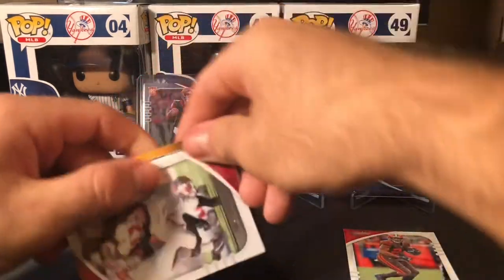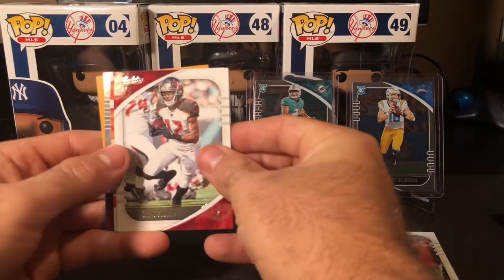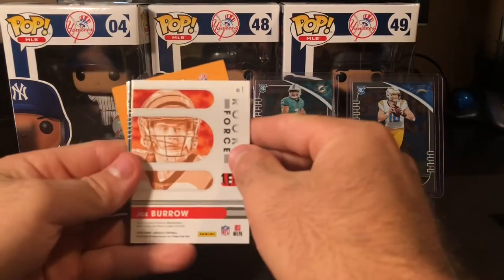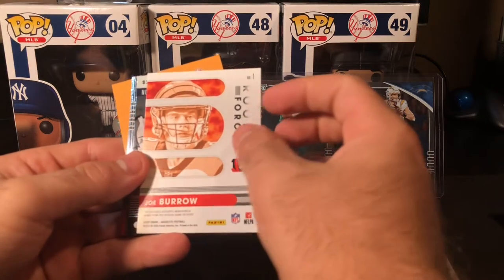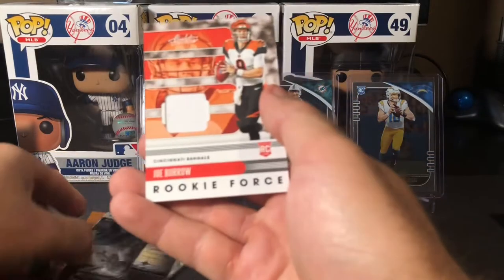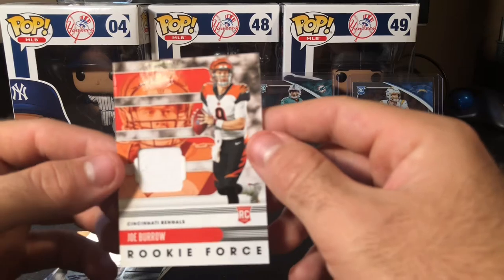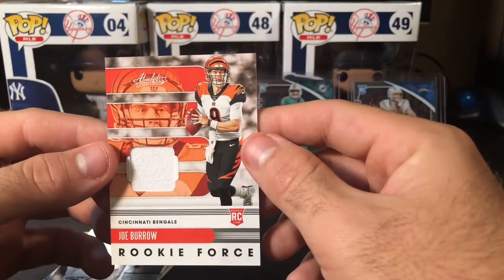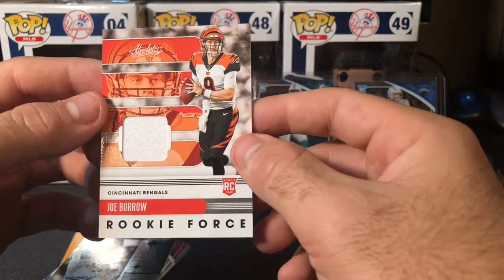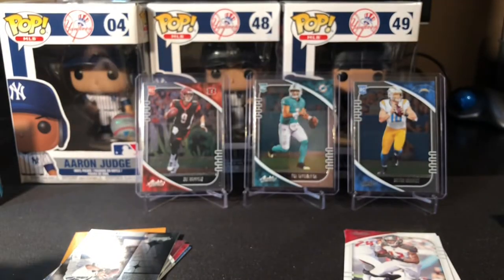A Nick Chubb, Chris Godwin, and a Joe Burrow. That is what you want — please be an auto, likely not. The white patch too... we'll take it, beggars can't be choosers. We'll take a nice Joe Burrow — I don't love the white patch though. There's just no way that was ever a real jersey, but we'll take the Joe Burrow. No harm. Russell Wilson Stargazing, there's Thaddeus Moss, Jermichael Hasties, Antoine Winfield Jr., a Joshua Kelley. Pretty sweet box, got a couple quarterbacks and this patch insert.